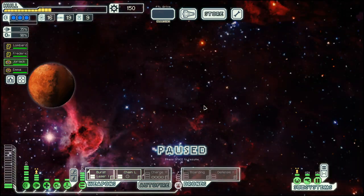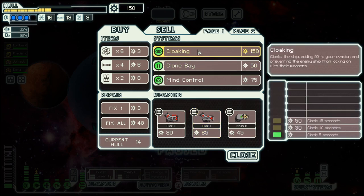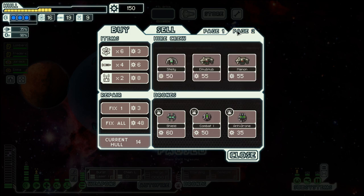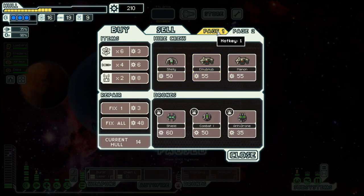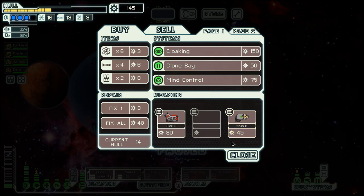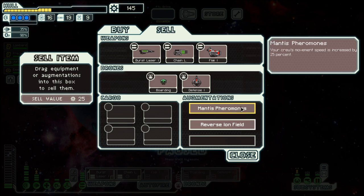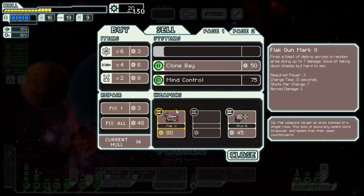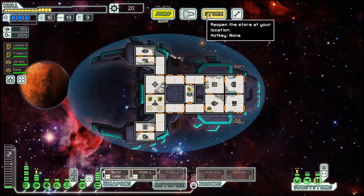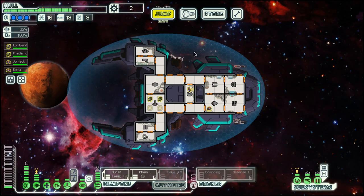There's a store — let's repair a bit and maybe find a better weapon. They also have cloaking! So let's sell this one and that one, and then we can have cloaking. I think this other weapon is not that useful at this point in time. We can have cloaking and still do a bit of repair — exactly how much I want.